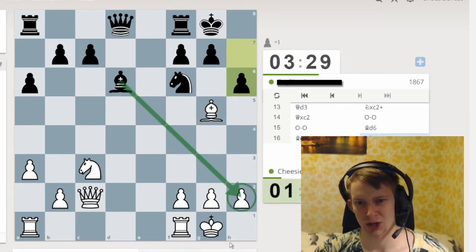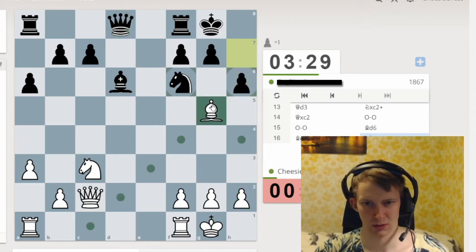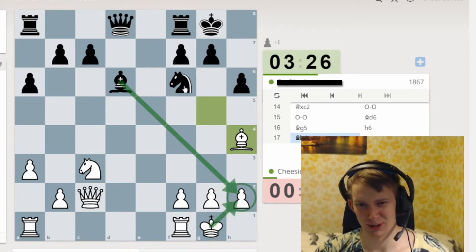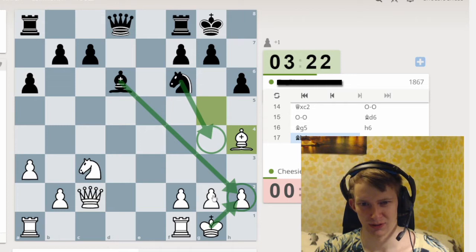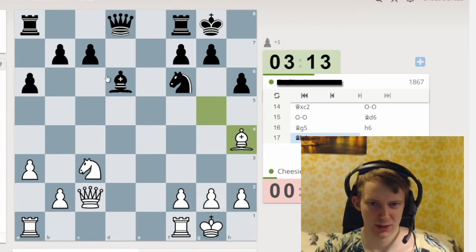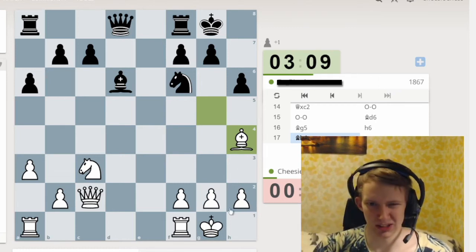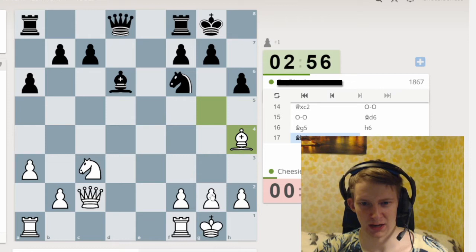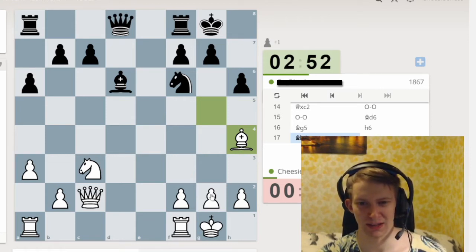That seems natural since he unpinned — but wait, he has check, takes, and then check. That's actually a blunder by me. If I come back he still has check, takes, and check, winning the bishop. So going back is actually wrong. He can actually take, take, and then check — as soon as I come back he can take and I'm checkmated. This is called the Greek gift when you can just sacrifice here. It's especially good now because you win a pawn — usually you lose a piece doing the Greek gift, but now you win a pawn plus get a massive mating attack.